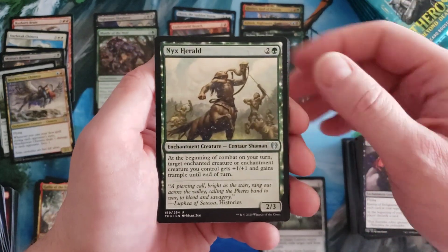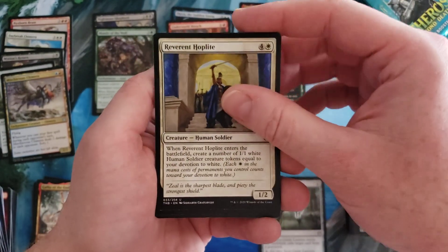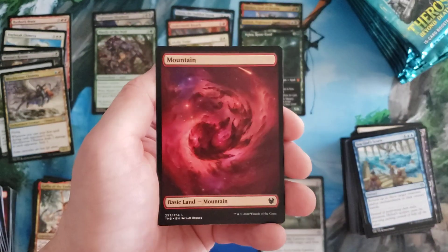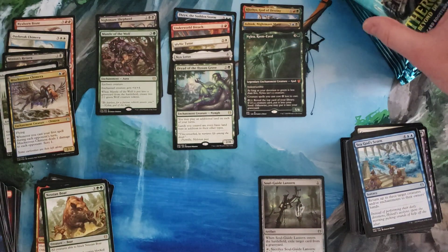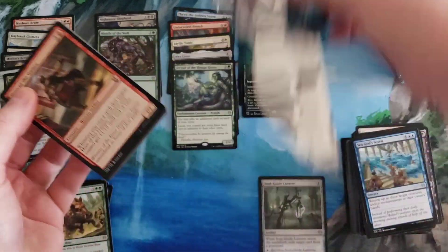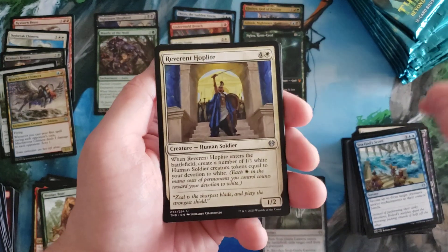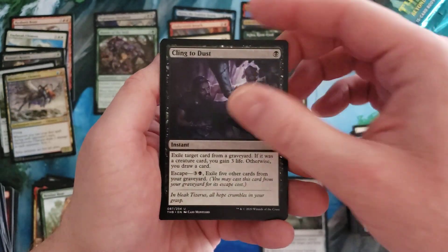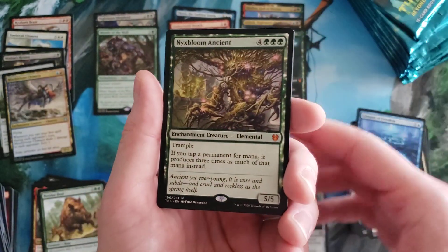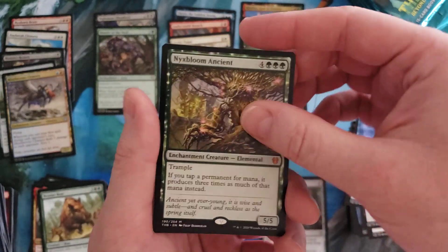Nyx Herald, let me try to refocus the camera here. Reverent Hoplite, Sea God's Scorn, Nessian Boar, mountain. We've definitely hit a bit of a slump here. Reverent Hoplite again, Cling to Dust, Glimpse of Freedom. Hey — Nyx Bloom Ancient, very nice! That is our fourth mythic — a nice mythic hit.